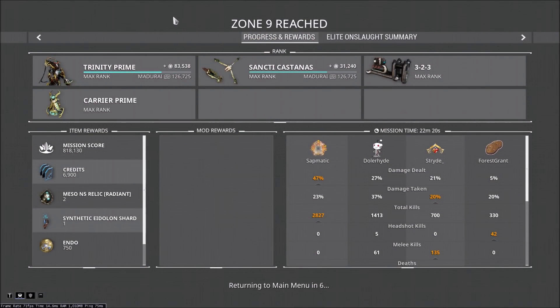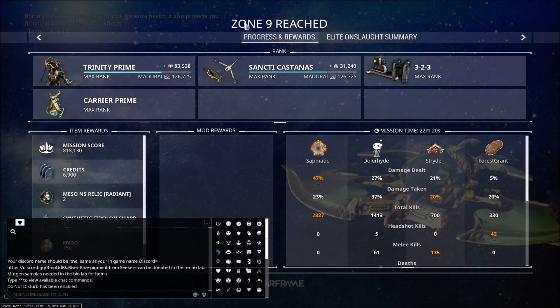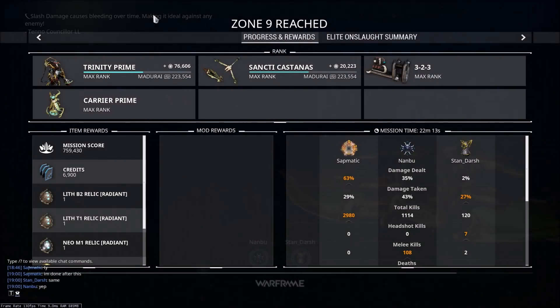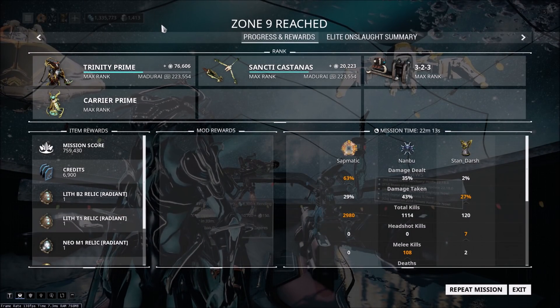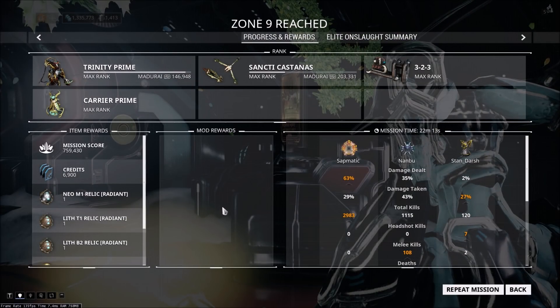I forgot to take my Arcanes off, so I have two Arcane Awakenings on, but it certainly works without it, and I did a test immediately after to show that. In the first test I got roughly 110,000 focus, and the second test I got about 90,000 focus. So there was a little bit of a difference, but I'm not sure if this was because of the damage or because I simply got luckier with my kills. In both cases, this is slower than the Adaro method in terms of your focus-to-minute ratio, but overall you get better rewards and personally I think it's a whole lot more fun.